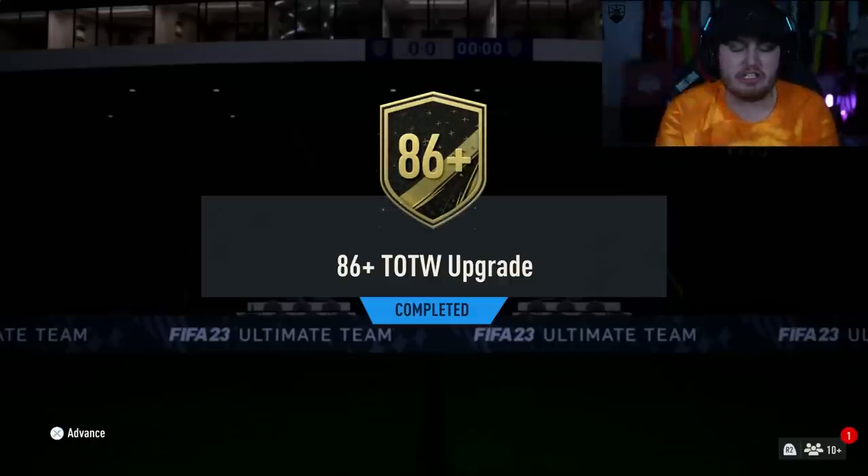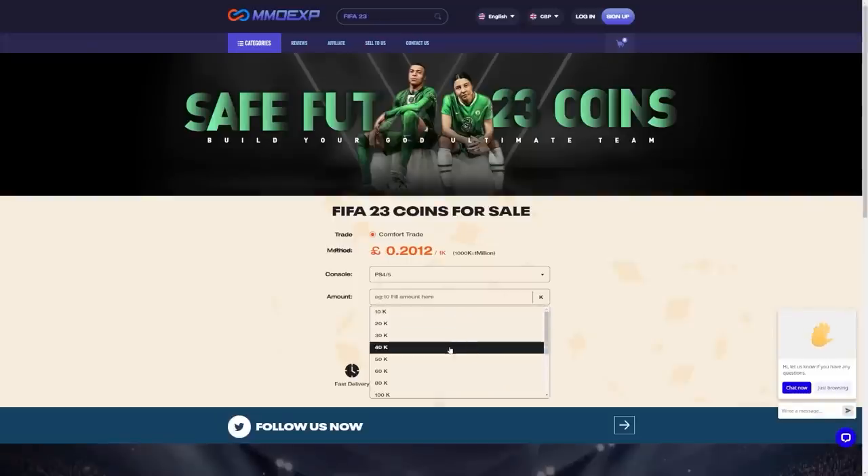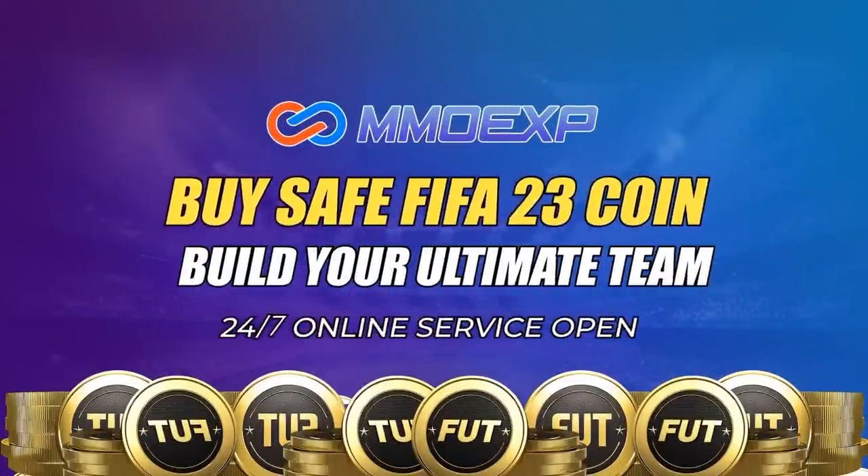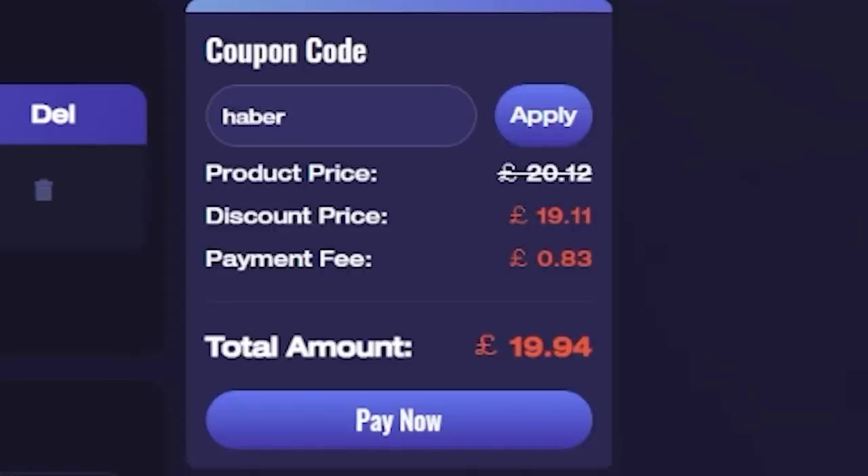EA just dropped the 86 plus Team of the Week upgrade. Let's open up a bunch of these and hopefully get some inform Mbappes. For cheap, fast and reliable FUT coins, check out MMOEXP — there's a link down below, and use the code HABER to get yourself 5% off all of your orders.